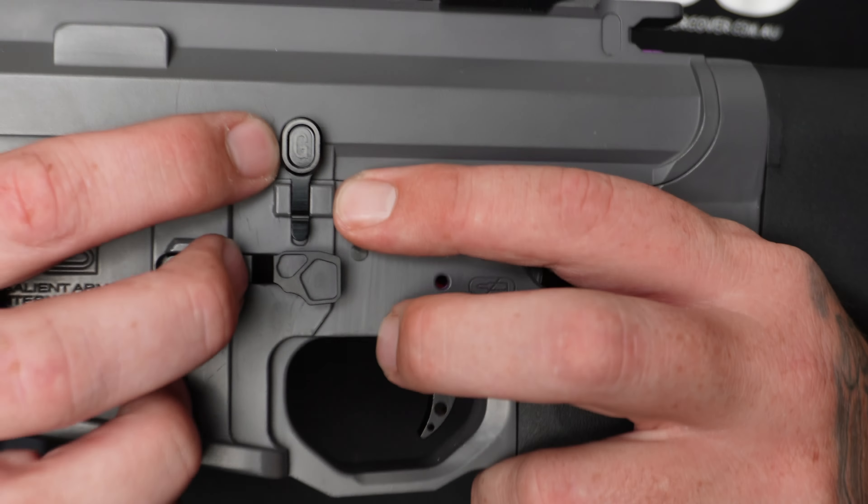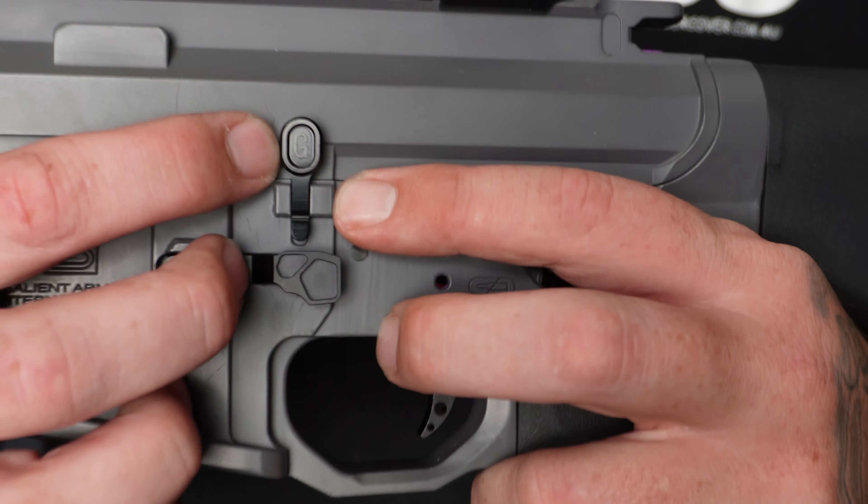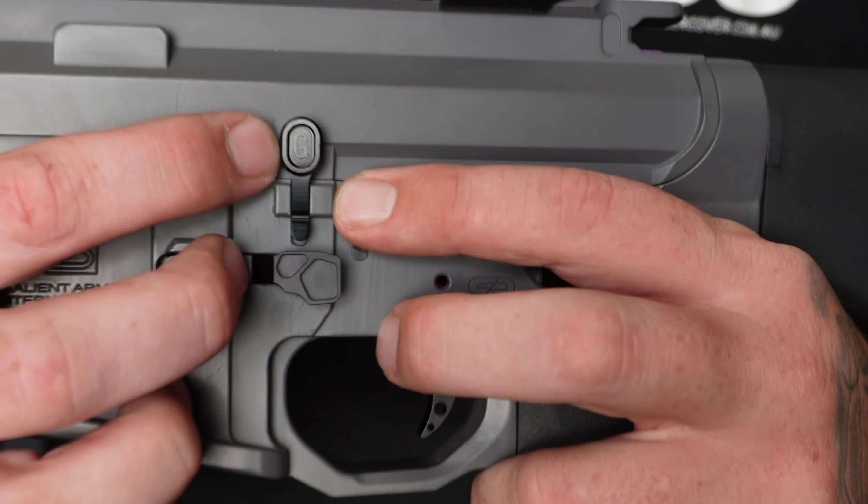Working our way down, we do have an aluminium SLR handguard which is rather cool, we have a Salient Arms receiver and a nice gray — like a stone gray I would call it. Inside, as I said, we do have our purple Scythe box, we have a GBU T-piece inside, we have a ported cylinder just to match the smaller barrel and the speed for this thing. We also have an ambidextrous Strike Industries mag release, one side and then the other.